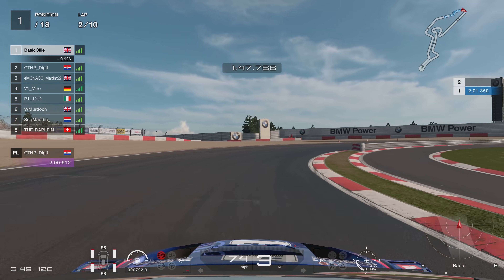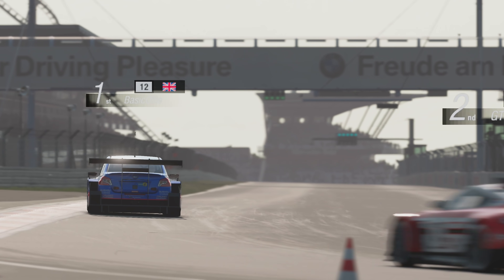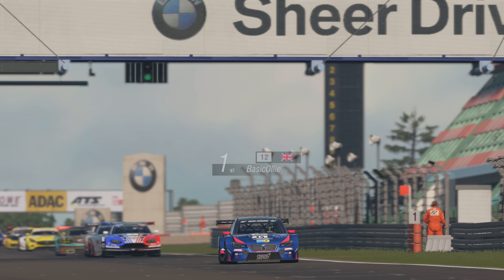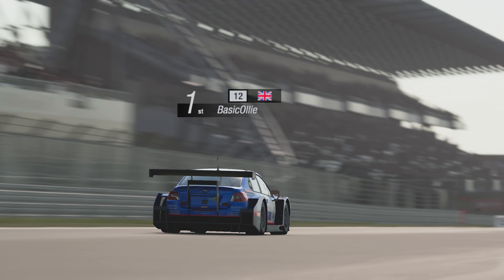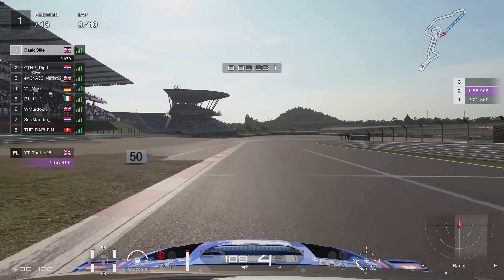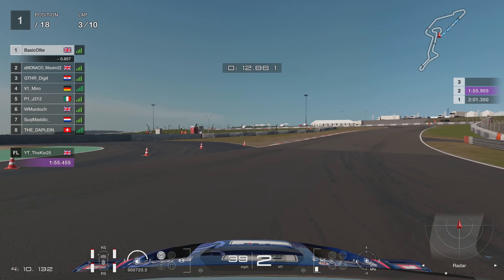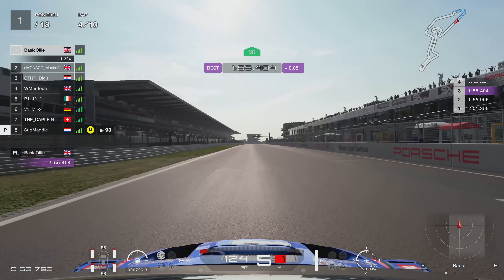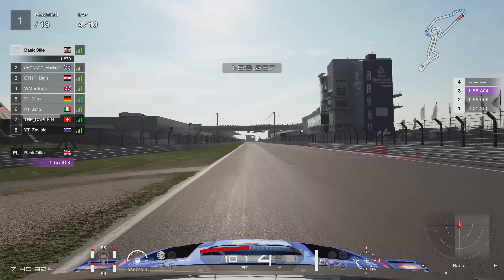That puts us up into P1 with two laps completed, and we cross the line to start lap three. You can see how close it still is with all the cars behind us — absolutely awesome stuff. I've gone from P5 to P1 in two or three laps, which is absolutely amazing. Now it's all about building that gap. End of lap three, start of lap four, I go purple — a 55.4, which is exactly what we want to see.